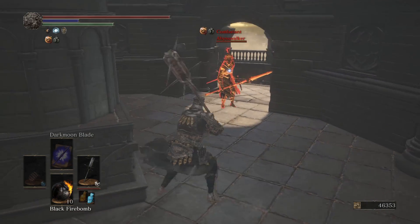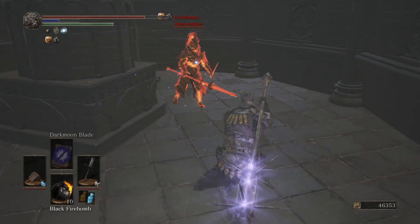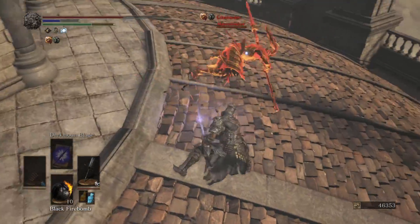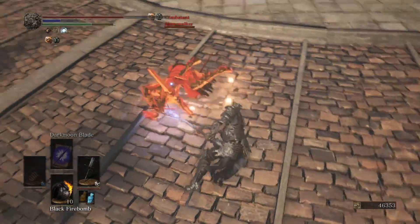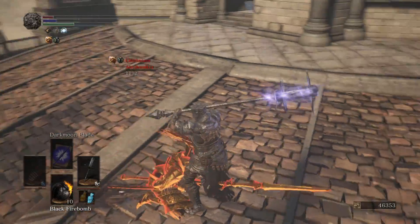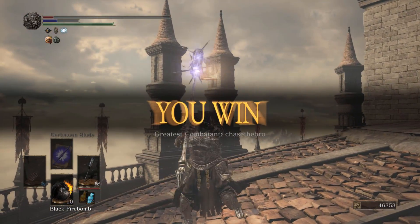Now, depending on what weapon your opponent has, they're going to each pose different problems for you. I don't think a spear should be that big of a deal, especially since he's just throwing light attacks out there every two seconds. I find the straight sword is going to be the hardest to deal with, because it's hard to poise through that weapon in general. I decided to wait for him to do his final move — GG. That was cutting it close. I was just tanking hits looking for an opening, but regardless, we still overcame.